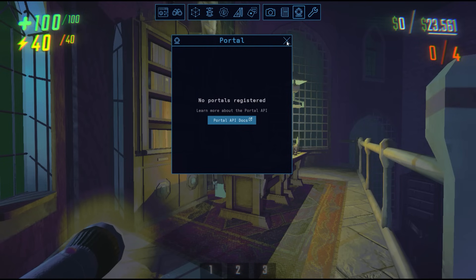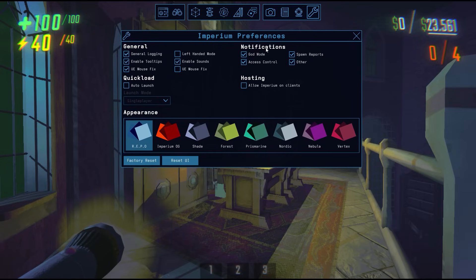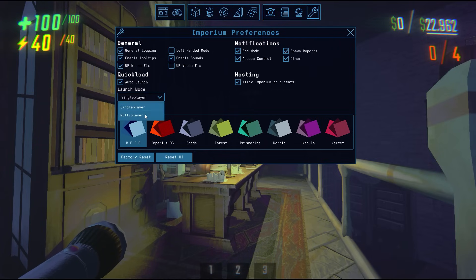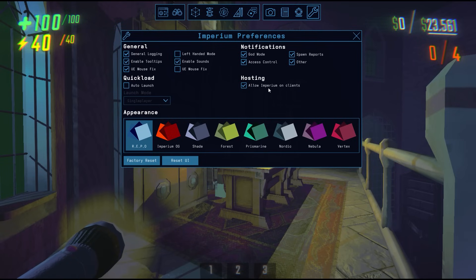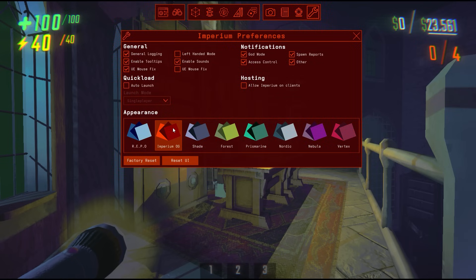The final tab is the Imperium preferences tab. Here, you can adjust your general settings, notification settings, quick load settings, and hosting settings. Under quick load, if you check auto launch, you'll be automatically launched into a single player game whenever you start Repo. If you check multiplayer, this will automatically launch you into a multiplayer waiting lobby. You also have the option to allow Imperium on clients, which updates right away — so if you have someone else in your lobby trolling with Imperium, you can uncheck this box to take their privileges away. At the bottom, we have a variety of different appearance options, one of them being the OG Imperium Orange from Lethal Company, and we have factory reset and reset UI.